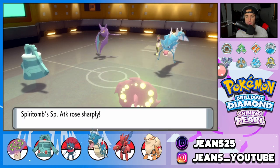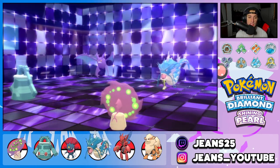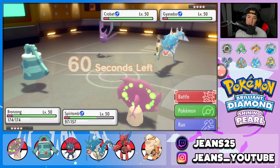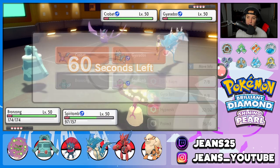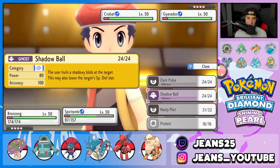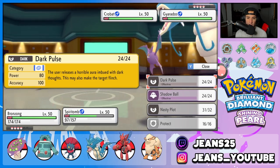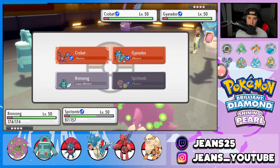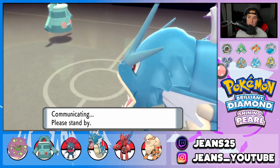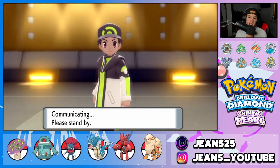He goes for Hypnosis but Bronzong dodged it — that's a huge dodge. Waterfall comes out and goes after Spiritomb, which Spiritomb soaks rather well. Good thing we ended up going for Nasty Plot. We still have our Sitrus Berry, our Special Attack is boosted, Bronzong is going to pop the Trick Room, and now we have speed control. It is beautiful. Spiritomb is going to go for Hypnosis on the Gyarados — I hope we can land it — and then go for Dark Pulse. We have a flinch chance, so maybe that Crobat has a Focus Sash, but we're just going to get straight after it. We are plus two on Special Attack.